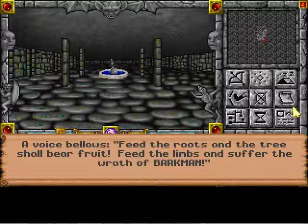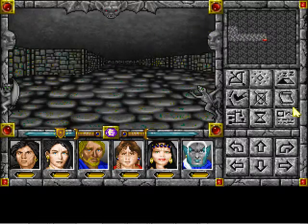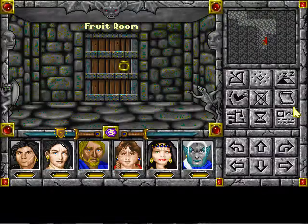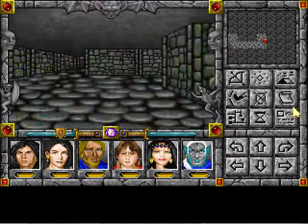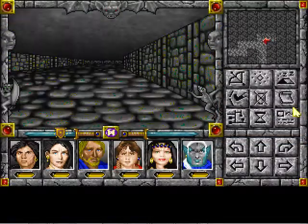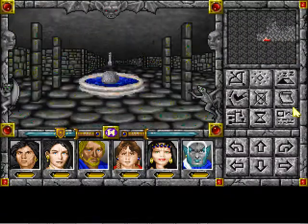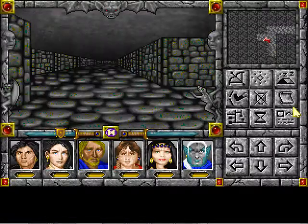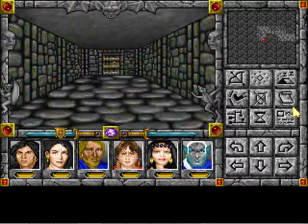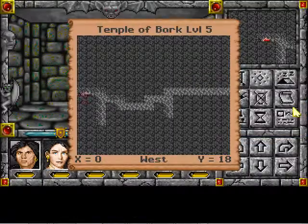Feed the roots and the tree shall bear fruit. Feed the limbs and suffer the wrath of bark. For those of you wondering, there are rooms called fruit rooms — these do nothing at the moment. Energy discs, but now they all hang roughly at the very center of the dungeon.